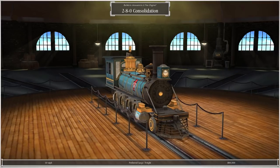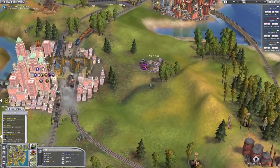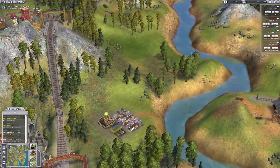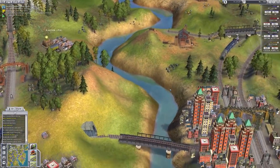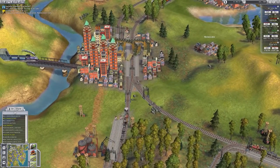The 2-8-0 Consolidation freight train at 60 mph - I don't really have any interest in upgrading our fleet to that. We now own all of our stock - 100% ownership - and we have 27 million. Unless something goes horribly wrong, this is pretty much in the bag.